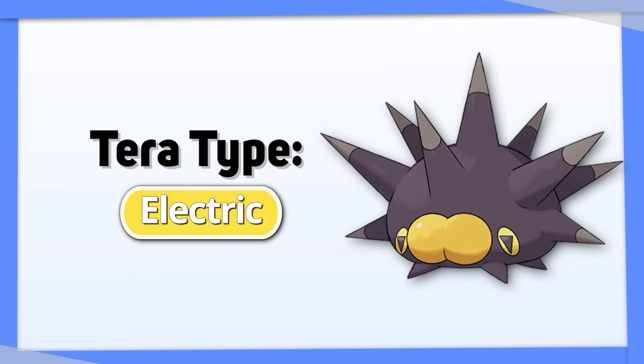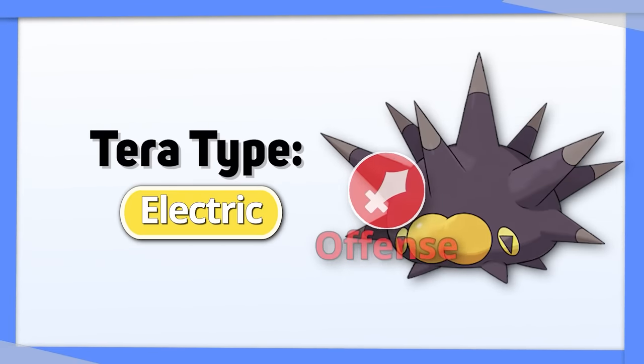Pincurchin — this one's easy. Tera Electric. It's a great type already, and it allows Pincurchin to do even more damage.